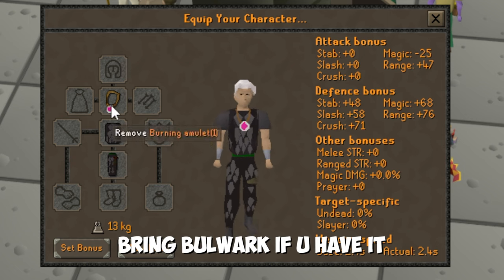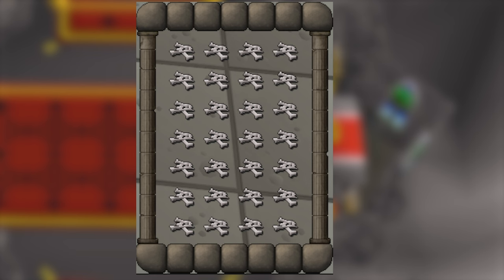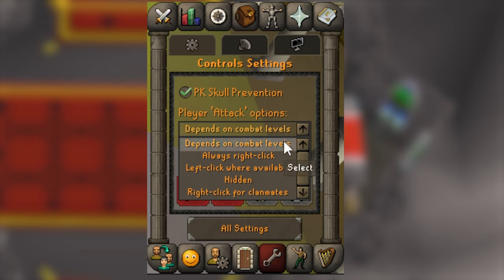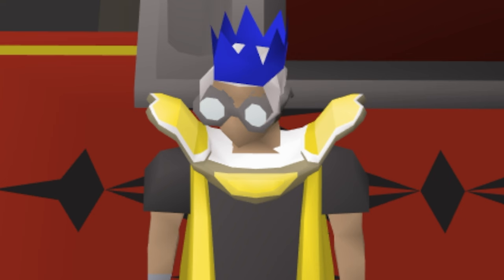You'll need a burning amulet to teleport to the lava maze, and optionally a d-hide body and chaps. Bring a full inventory of dragon bones, and once you get comfortable, you can optionally bring some noted bones and cash as well. Make sure auto-retaliate is toggled off and hide player attack options. Also change your quick prayers to protect from magic.